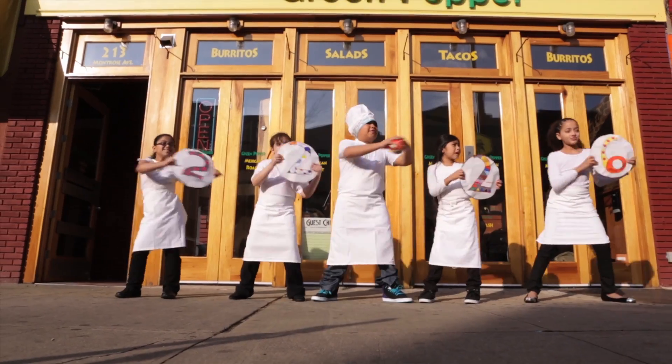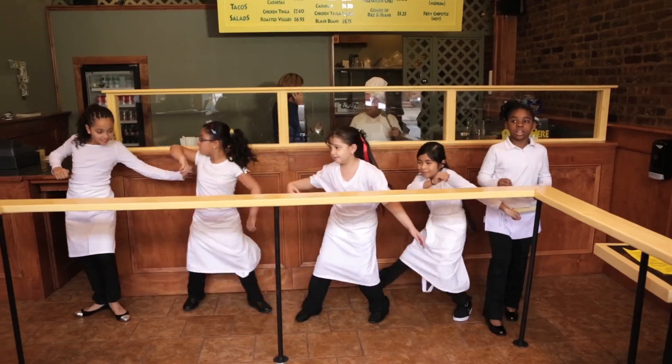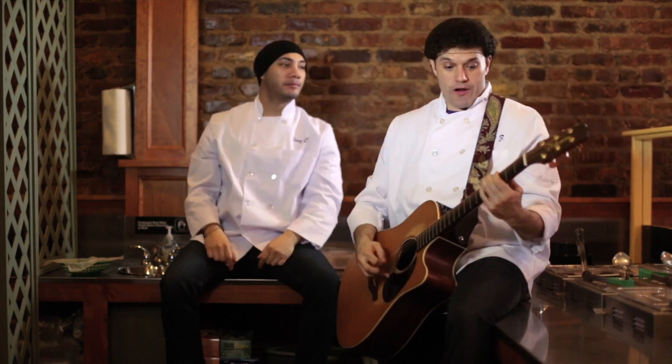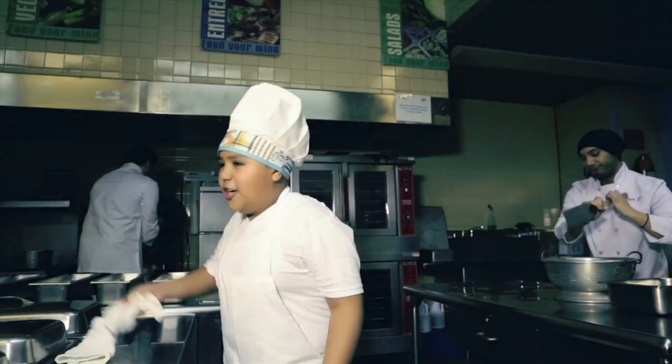All the digits to the right, to the right, turn to zero. And if there are digits to the left, to the left, stay the same. And then you'll know: if it's five or more, let it soar. Four or less, let it rest.